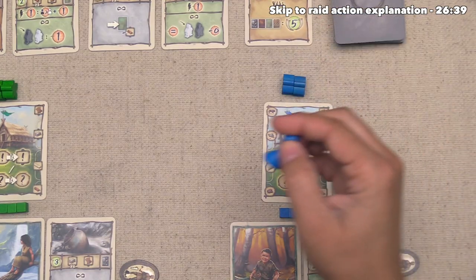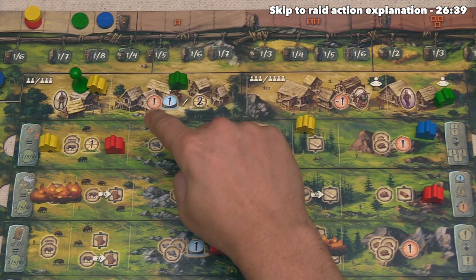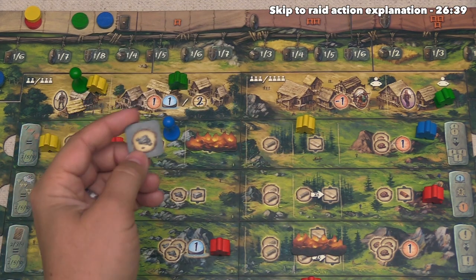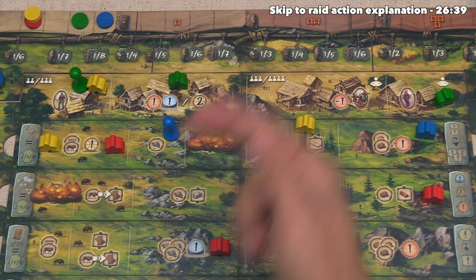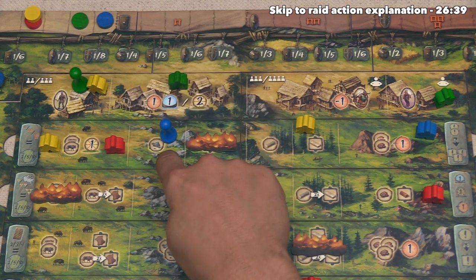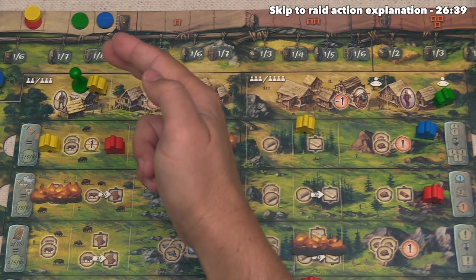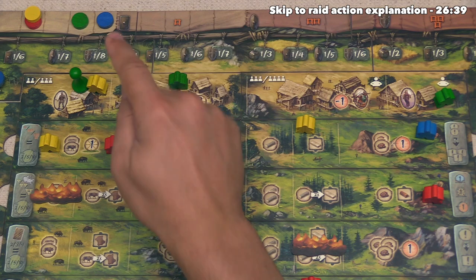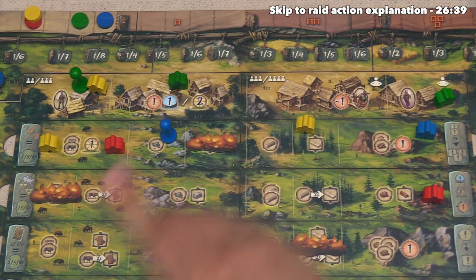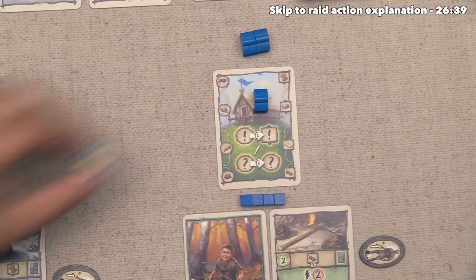The blue player is next and they've decided to place their chieftain. They're going to simply put it down onto a spot that gives them one raw rock resource. Remember, whenever a chieftain goes down by itself, no opponents can go onto that spot at all. They don't need to save their chieftain for stronger enemies since they are currently the strongest, and their character card means they won't lose military when their explorers displace opponents.